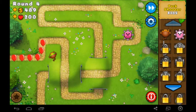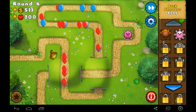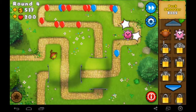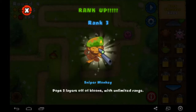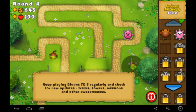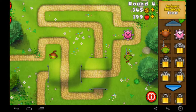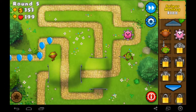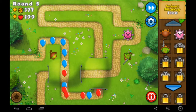Blue balloons turn into red balloons when they're popped, then there's green balloons that turn into blue balloons. That goes all the way up until there's blimps and zeppelins. Blue is going to get through. We have 200 health on easy mode. The sniper monkey — his range bubble looks really tiny, but he can shoot anywhere on the map because he's a sniper. He pops through two layers of balloons before you upgrade him, so he'll be good for when a balloon gets by.